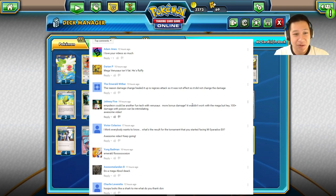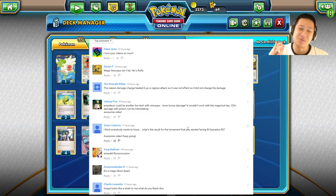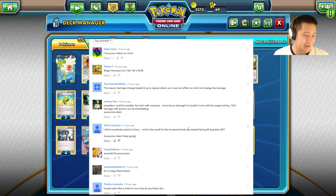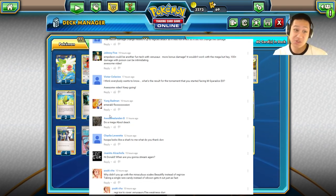The Emerald Wither asks why damage change healed up Regi Ice. It was not the effect that affected it — Mega Mewtwo uses Damage Change, and the properties that affect Regi Ice don't work, but the properties that affect Mewtwo work. Got it. And Johnny Five and Polyon: Polyon could be a fun tech with Venusaur — it's like a Muscle Band for everybody. Definitely, but it's a stage two — Muscle Bands are so much easier. Victor Colosios asks what was the result of the tournament — I lost right after Night March with Hoopa out. Those Night Marches are just too good.